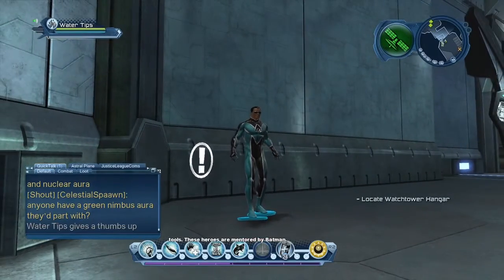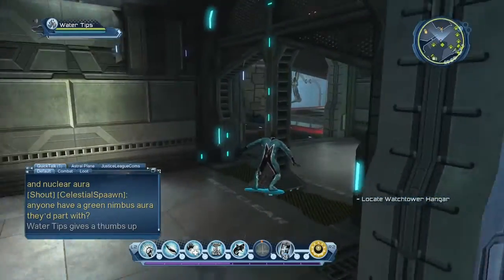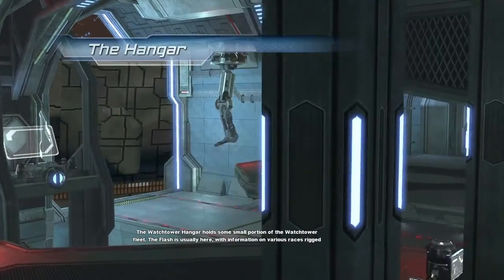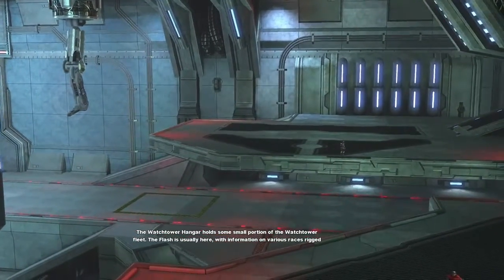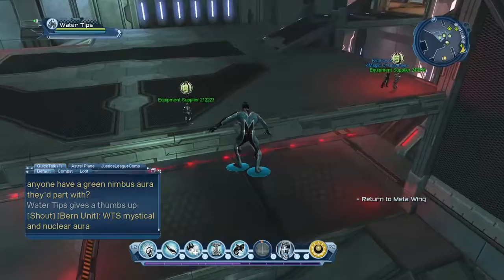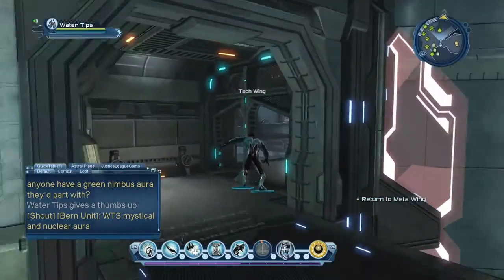You can see where it says hangars - look for the words. It's kind of like the reactor core. Go in here and access the terminal. Watchtower hangar holds some small portion of the watchtower fleet. Flash is usually here with information on various races rigged all over the world. As you can see, Flash is down there - you can talk to him if you want to. There are some more vending units in here - supplier units which you'll access later on. They won't be available right now because the gear requirement is too high.